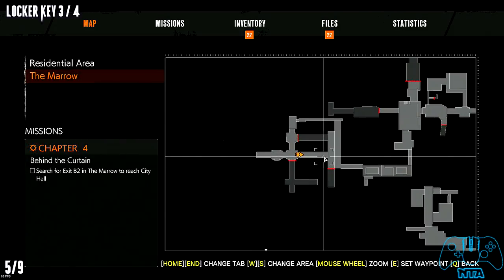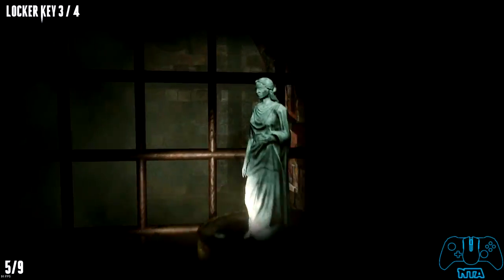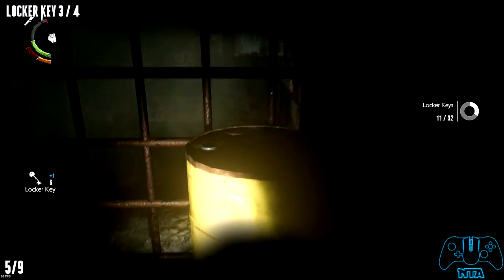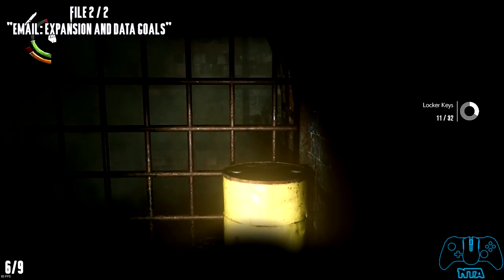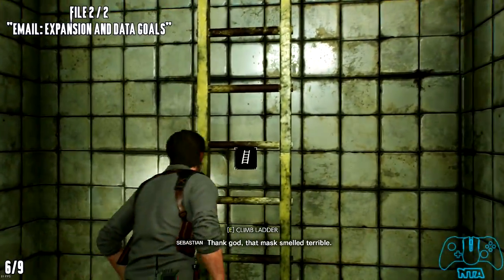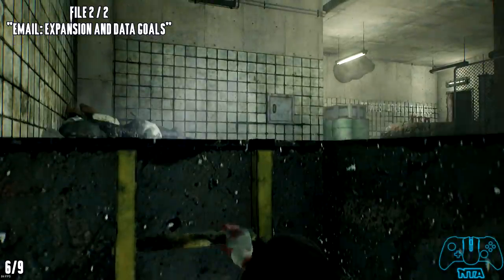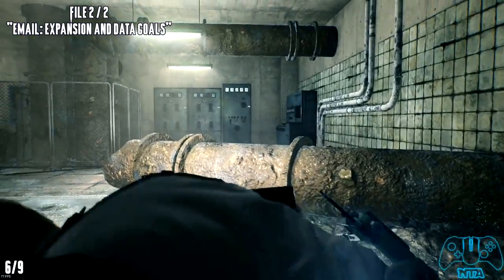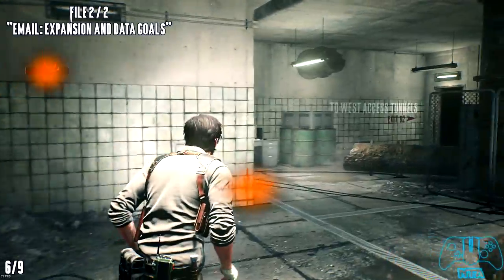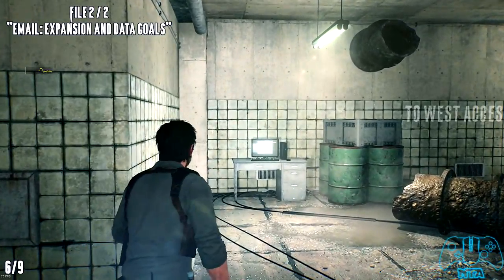I'm also showing you my map here. On the yellow barrel you'll find the next locker key, so make sure you smash the statue and then carry on. Once you have cleared the gas area you have to climb a ladder. As soon as you climb into the room, if you look left you will find another computer — this will be file number two of two.